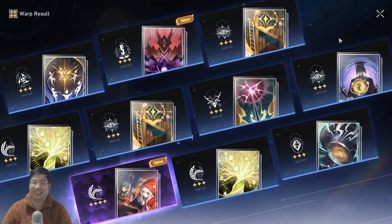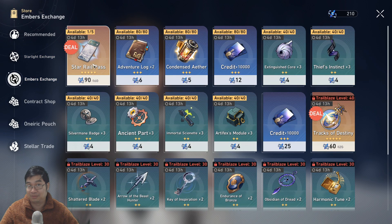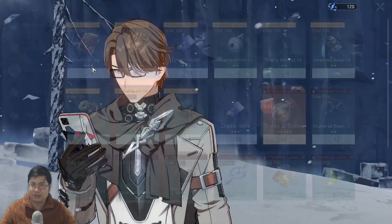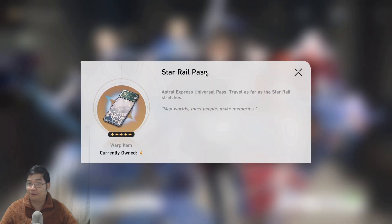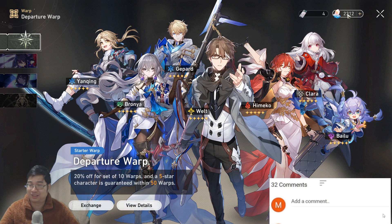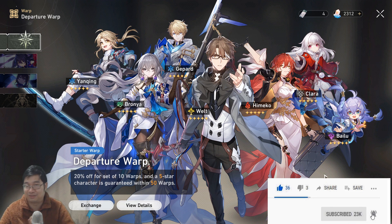I'll be at my 50th summon for the 100 guarantee of a five-star — it's a little unfortunate but this is a really good way to get more summons. Notice I'm at three summons now. Before I finish, there's one more way to get more summons: make sure you buy those tickets from the discount store in the Amber store — that's also how I got more summons on the standard banner. It is not worth it to summon with your Jade on the standard banner; save all your Jade for the limited banner.